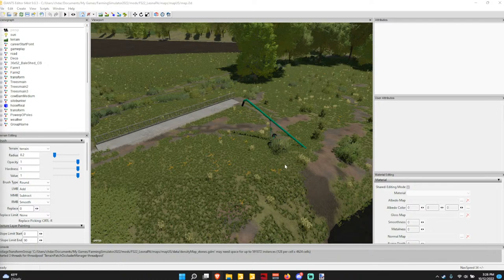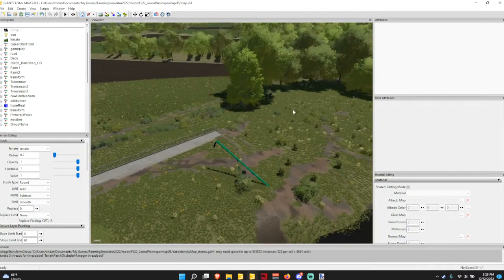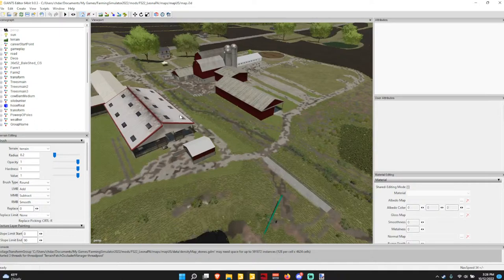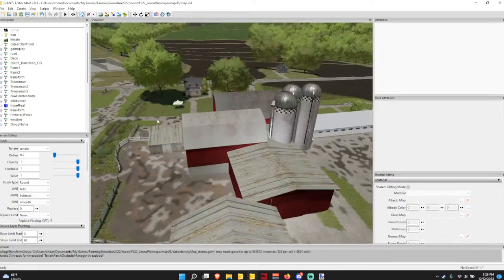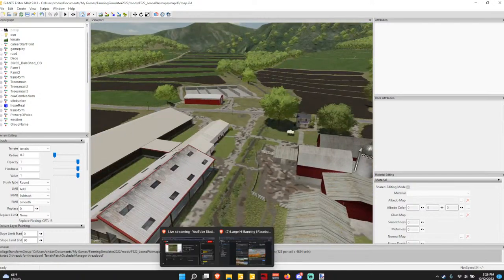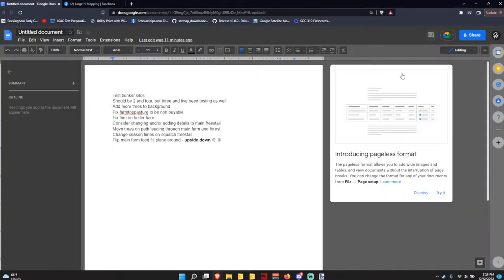Hey guys, hopefully I'm live here. Yes, we are live. Today we're doing something a little bit different — I'm officially on my fall break. I went ahead and put together a list, so we've got a couple things to do here on my test list.